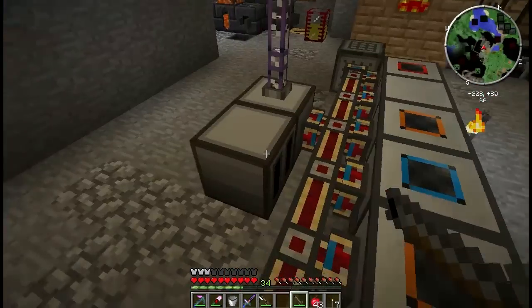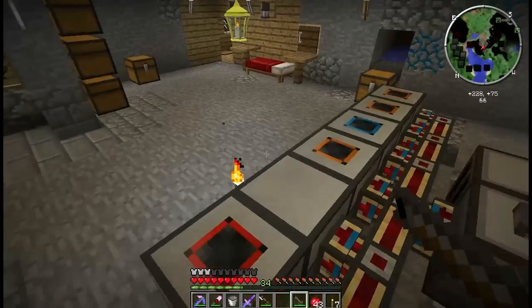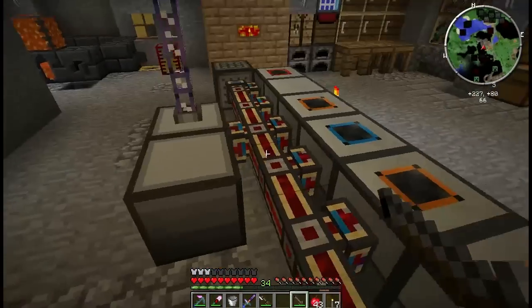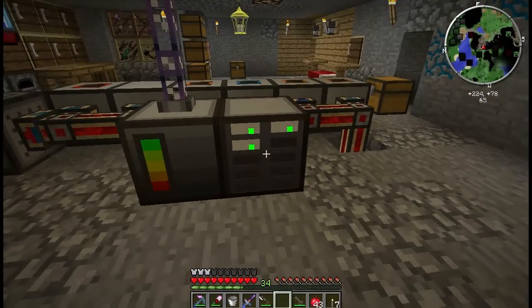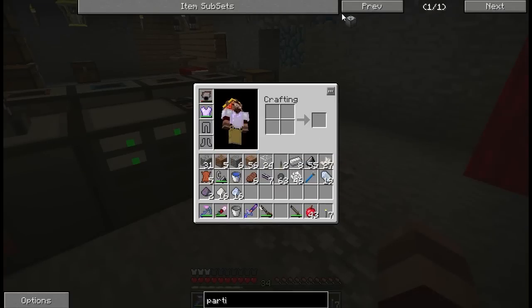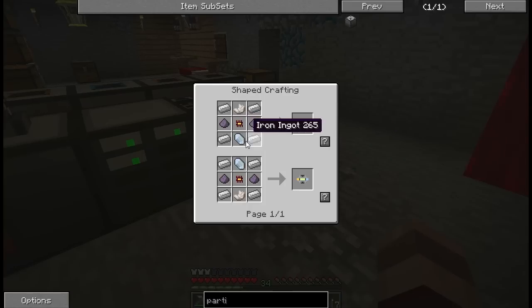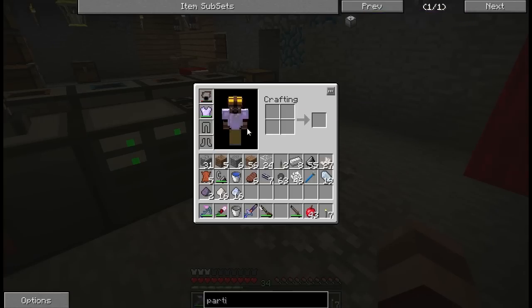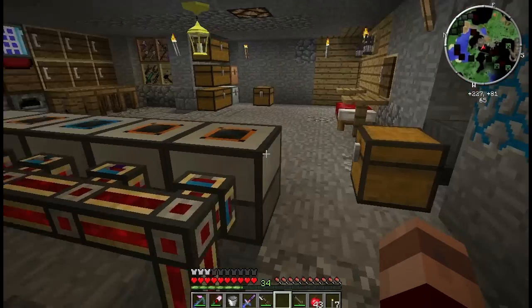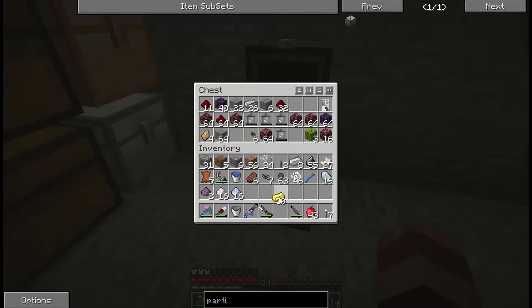I need to go find some enderpearls and get a few deep storage units so I don't burn everything up with cobble. The partition editor costs another golden chipset — good grief. I guess we'll go get a few more of those if you don't mind. Yeah, no problem, I gotta find some. It beats having to make my own assembly table.